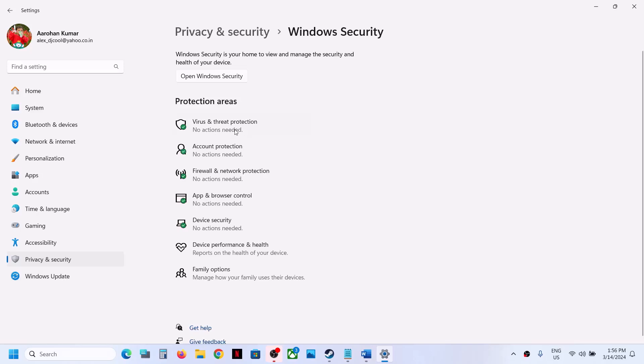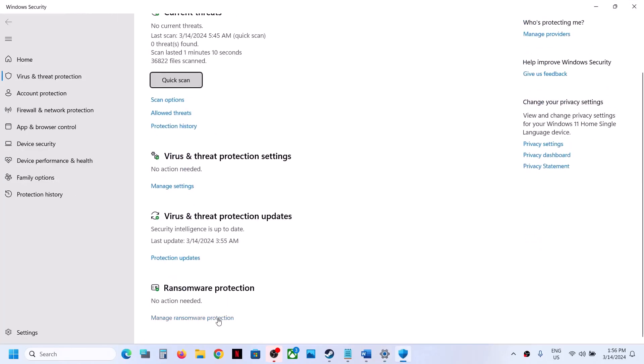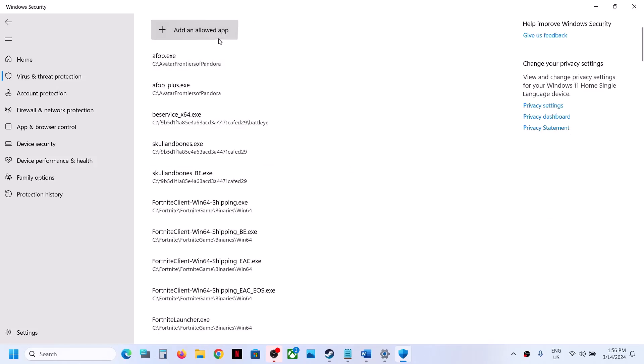Now click on Virus and Threat Protection. Scroll down, and at the end you will see Manage Ransomware Protection. Click on it. Now click on Allow an App Through Controlled Folder Access. Click Yes to allow, then click on Add an Allowed App.